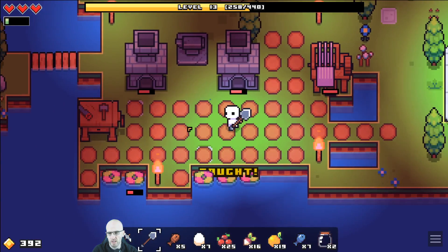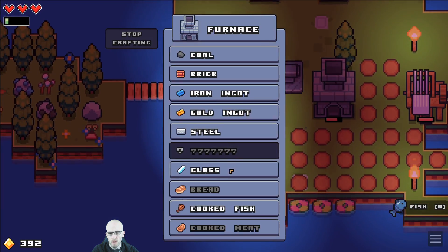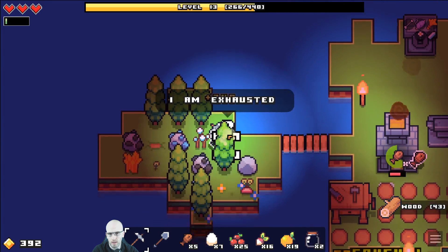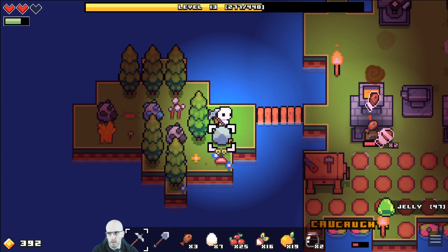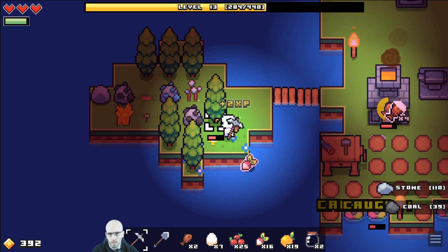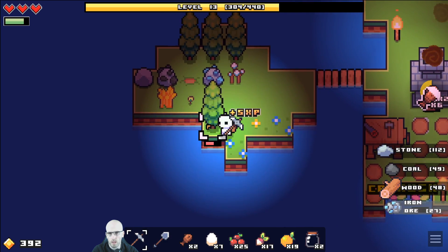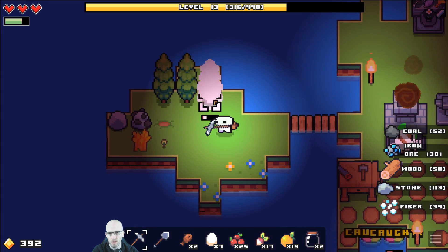That's probably enough. Woah, look at those kids. I'm exhausted. Okay, I thought he was taken care of. Oh, I actually love this little island — everything is so close together, you can just stay in one spot and drop everything.